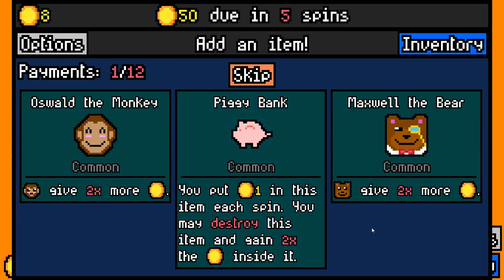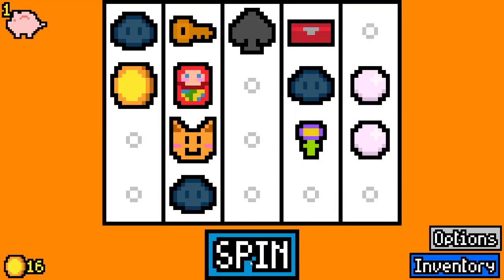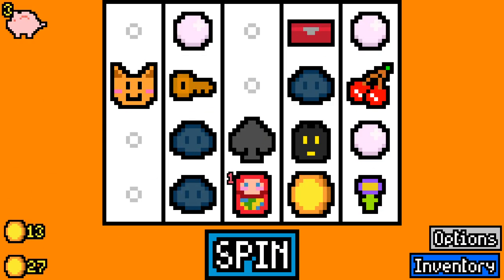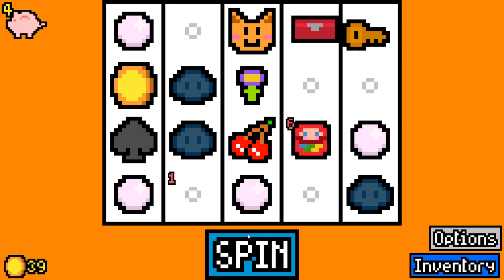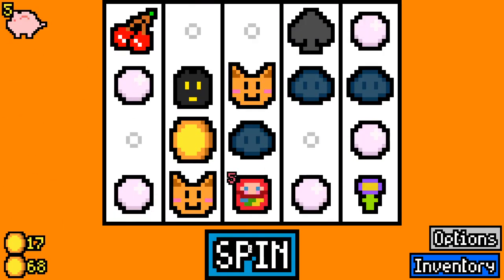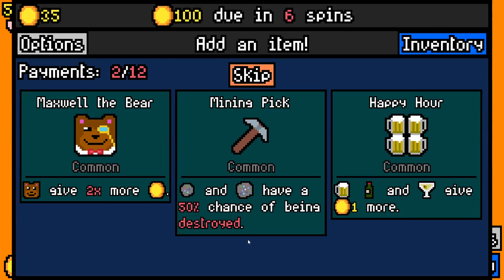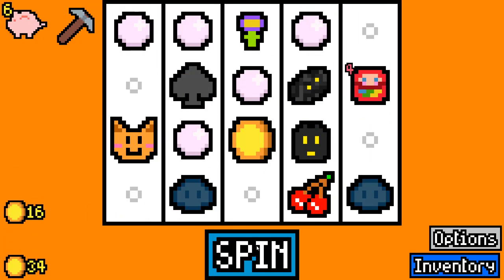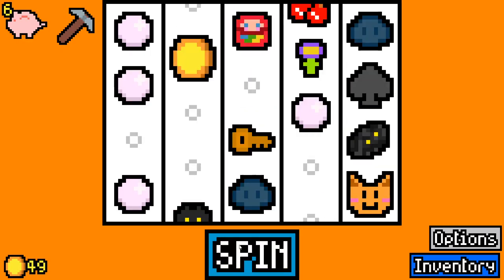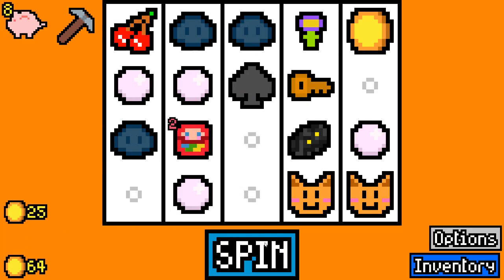Let's go with a Matryoshka doll and take another piggy bank — hopefully this will fill up our board relatively quickly. But we need like a diver or something to sort that out later on. We'll take a void creature here and keep skipping, going for the diver synergy again — I think that worked out really well last time. We'll take a cat just for the lucky cat synergy later on. We'll take the mining pick just in case we get any ores later on.